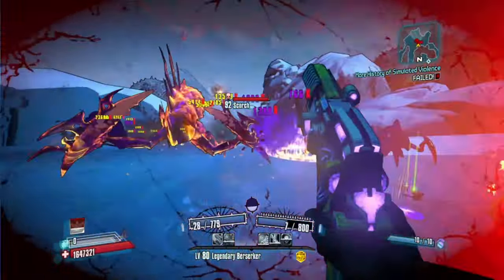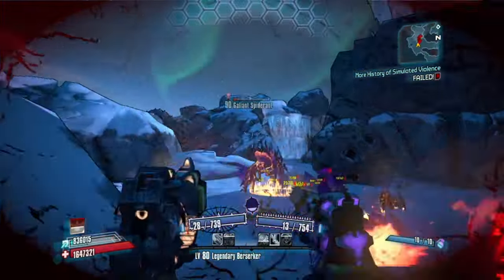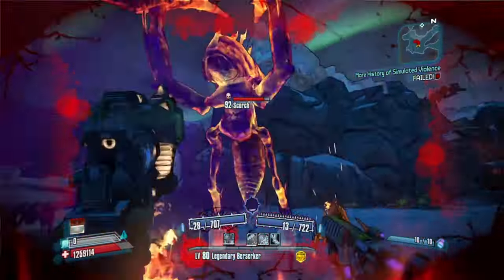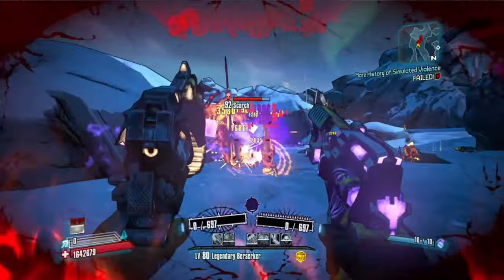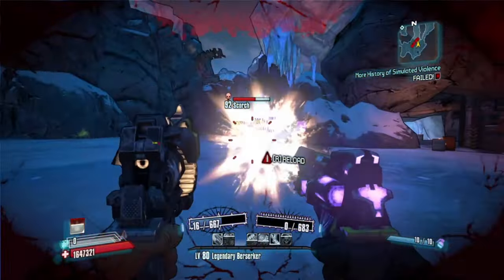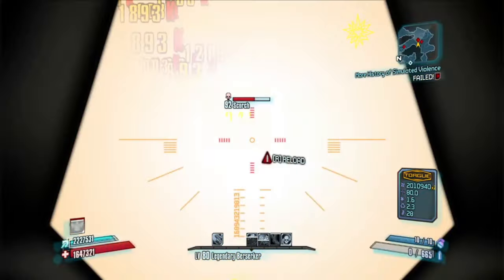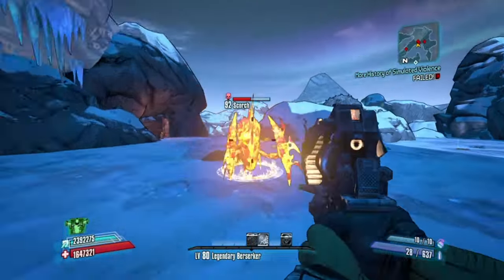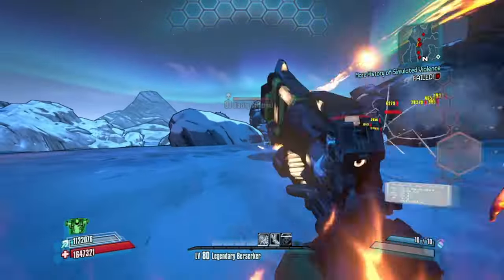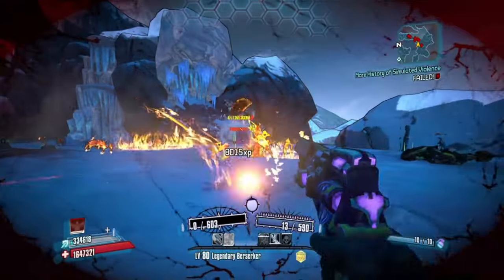Quick thing before we start: all of these pearlescents can be found through loot midgets, tubbies, or the binary boss — those are the three best ways to find them. You can also get them through chests, vending machines, and raid bosses. They're not that hard to get. If you think they are, go try Borderlands 1.